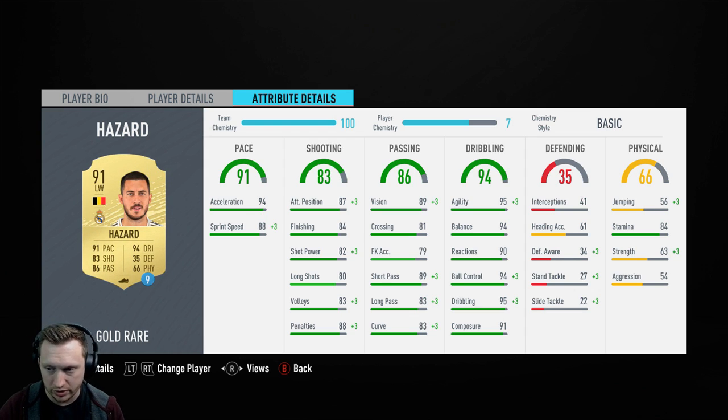Of course, he's got a ones-to-watch right now, so it's a bit difficult to sort of gauge his price. His ones-to-watch price is anywhere between 675 and 725. His base card is anywhere between 450 and nearly 550, depending on your platform and time of day you go out to buy. The card is only on 7-chem in this team, unfortunately. But when we go into the game, he will be on 10-chem.